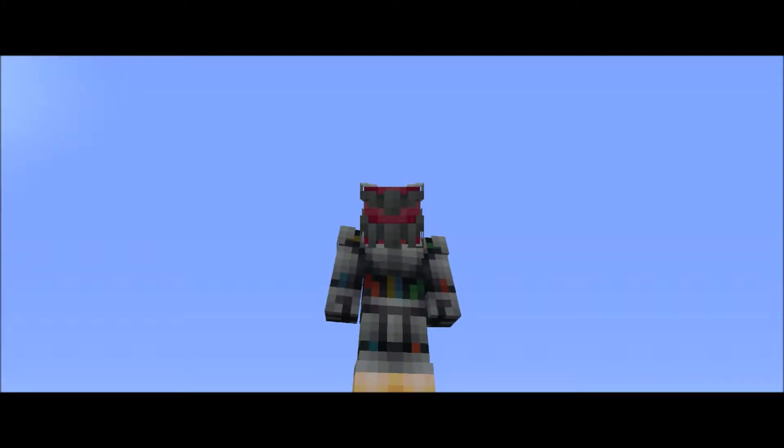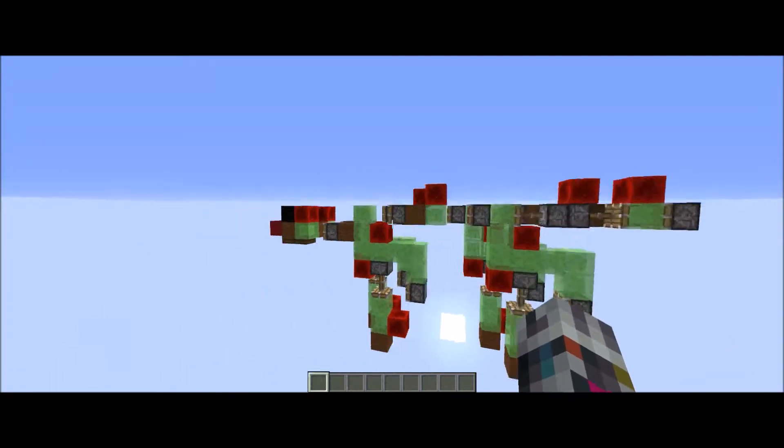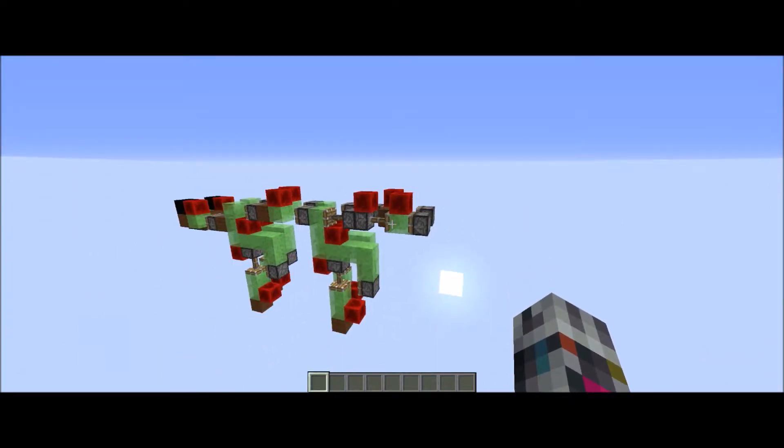Hey guys, this is Online Graphics here today, and today we're going to be taking a look at this thing. This thing is a reindeer — Santa's reindeer slime stone thing — here it is in all its glory. I guess we should just get it to walk.